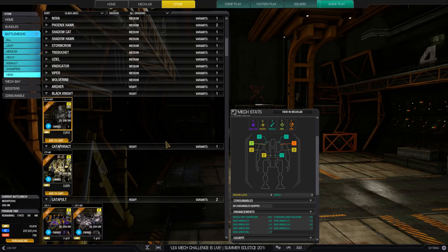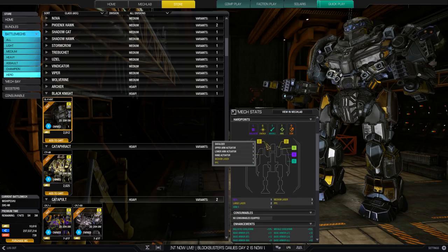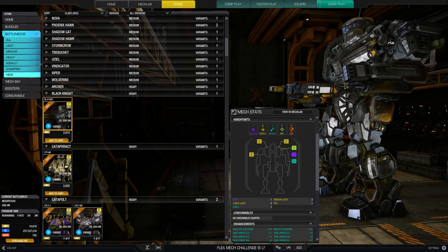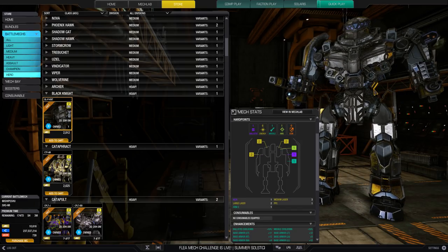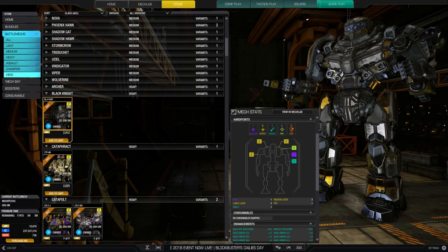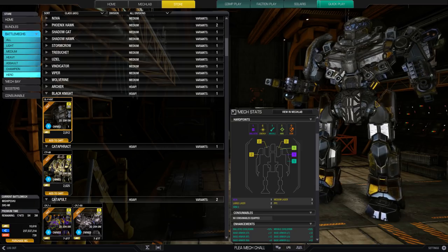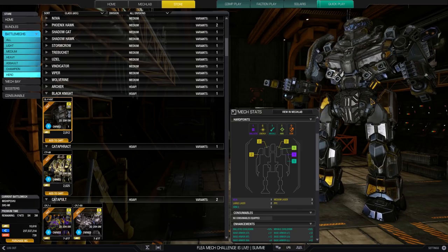Next up is the Black Knight, a 75-ton Inner Sphere battle mech. We've got six energy hardpoints: two in the right arm, two in the right torso, two in the left torso, and a missile and a ballistic in the left arm. The downside of the Black Knight is that all of the hardpoints — all of the weapons — are sort of around waist height. When you see an opponent you have to move forward until your entire torso is showing to get on target. It's much better at corner peeking and city fighting than open fields.